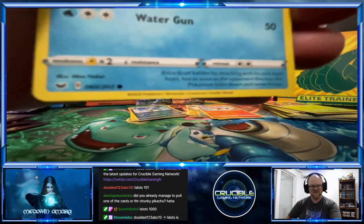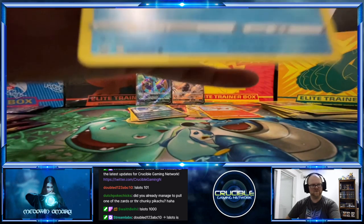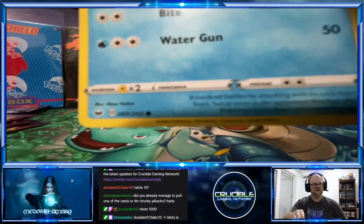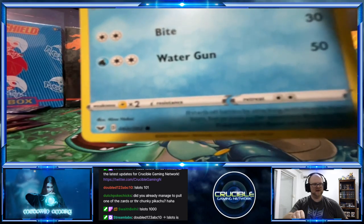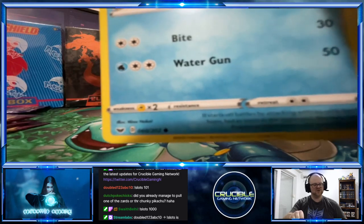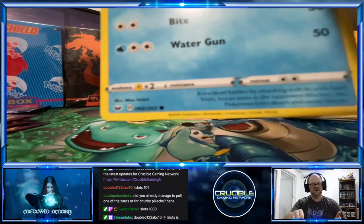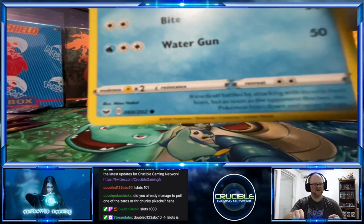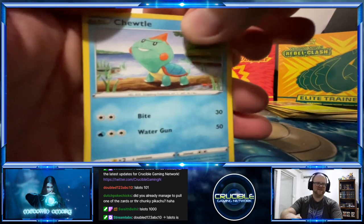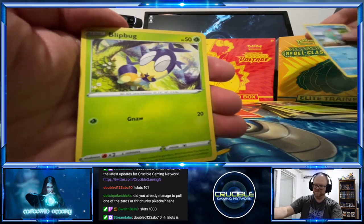I don't know how close I can get this — come on iPhone, work with me. You see that symbol on the far left? That one's the actual symbol for the generation — the set it's in. The circle means Common, if you see a Diamond it means Uncommon, and if you see a Star that means Rare. They've definitely expanded upon that over the years — got a turtle, got a Blipbug.